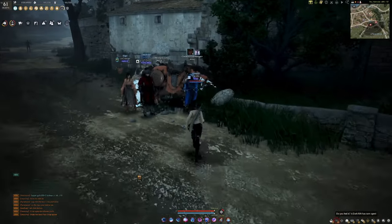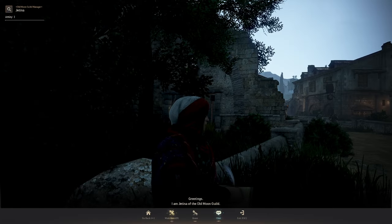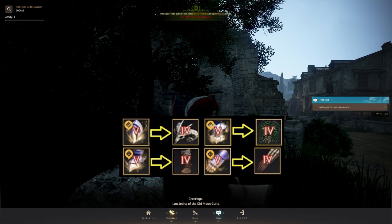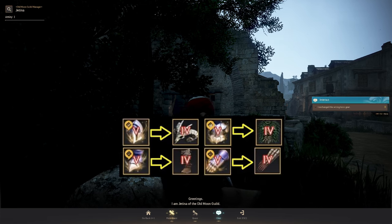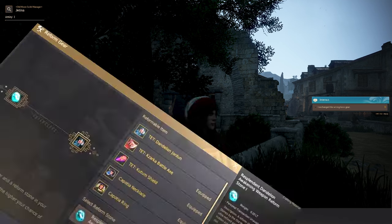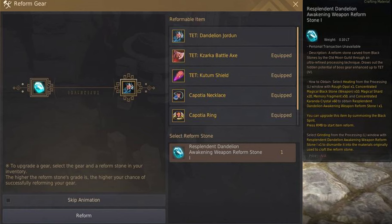When you exchange your PEN Tuvala gear for a TET Boss gear by speaking to Jatina, that same TET Boss gear has a method that can guarantee it to PEN at 100% success rate. To do this, you must upgrade it five times with five different reform stones. I will explain how you can obtain all five shortly.